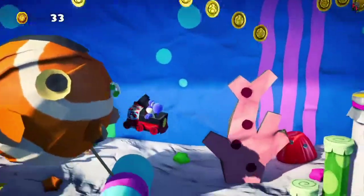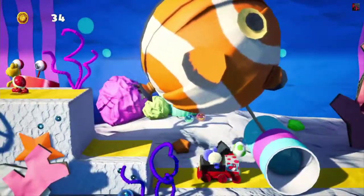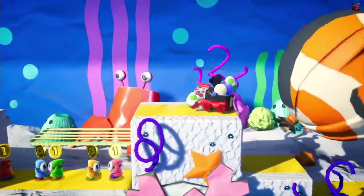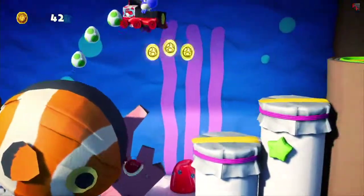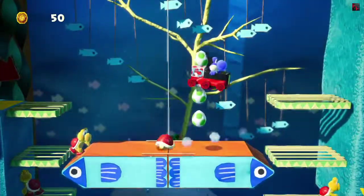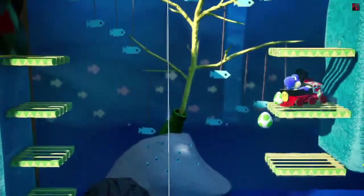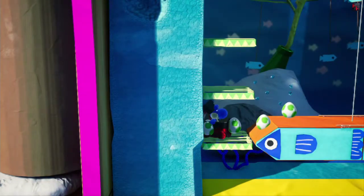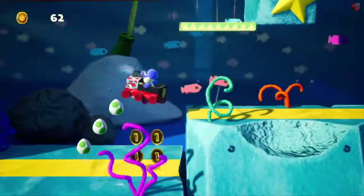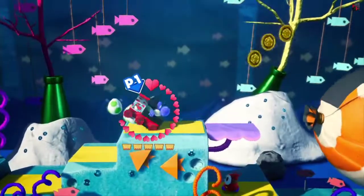At the giant fat Nemo is number two, hidden under here. So now that we have two coins — number three through six is located right here. You should have six by the first checkpoint.